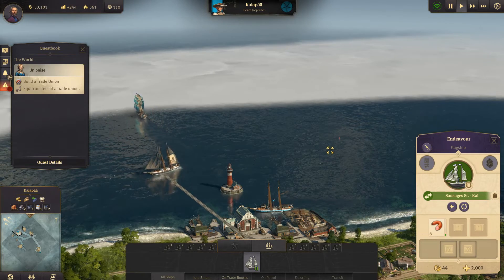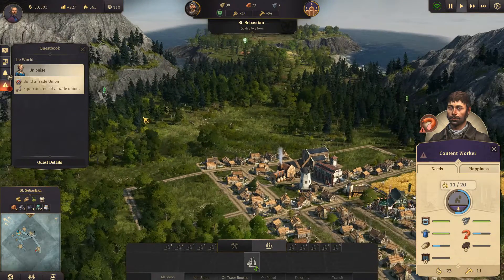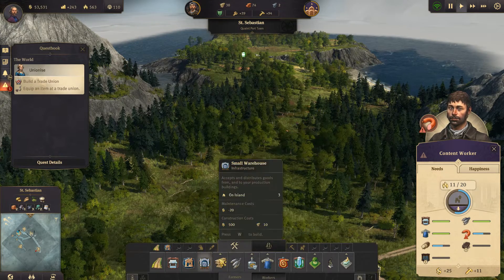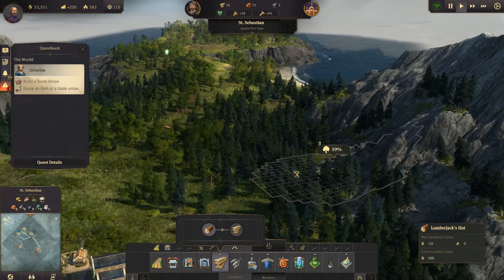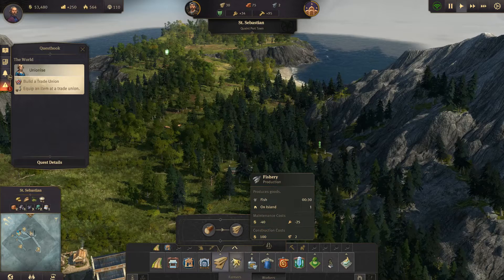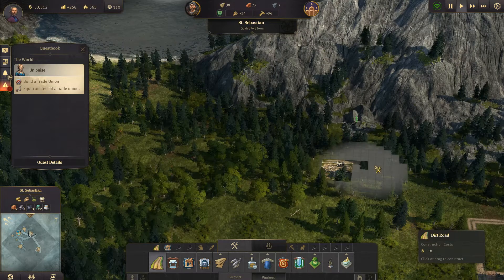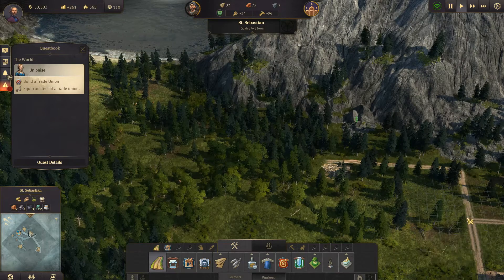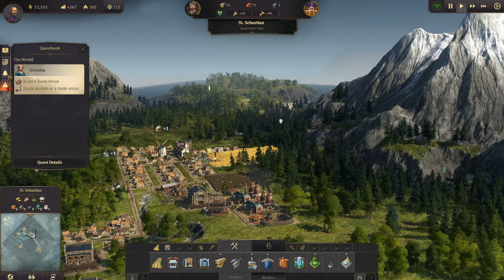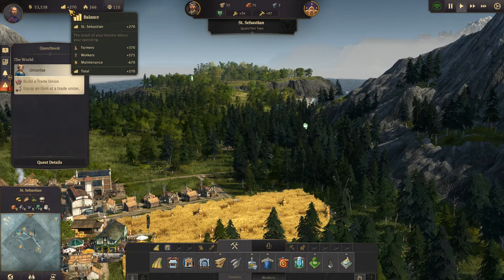That brings me to my next point. The third thing is — you may not have known that this game is about managing resources. Once you're in the green, you're basically good to, for example, build a second lumberjack house, because you have enough income. You shouldn't overproduce at the start of the game, but once you're in the green start building resources you can take advantage of. It will increase your production and let you build faster if you're building lumberjack houses and sawmills. Remember to manage the balance with your resources — don't build crazy.